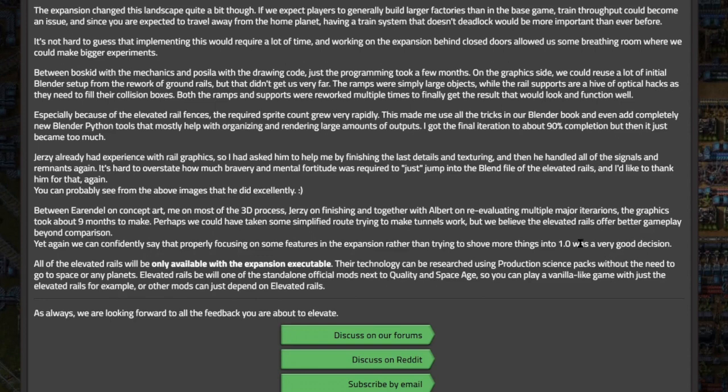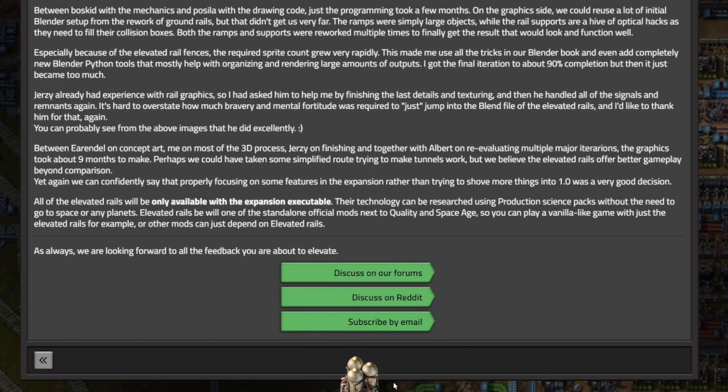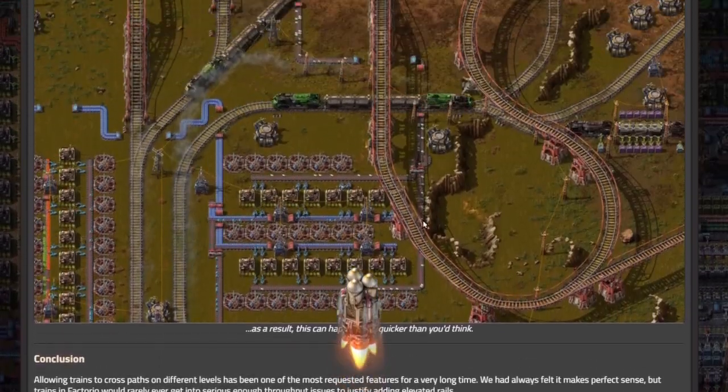Elevated rails will be one of the standalone official mods next to Quality and Space Age, so you can play a vanilla-like game with just the elevated rails, or other mods can depend on elevated rails. So basically, 2.0 is essentially a mod pack — a set of standalone mods. You'll have a Quality mod, a Space Age mod, and an Elevated Rails mod, and who knows what else. Really cool looking graphics and great potential for new base structures.